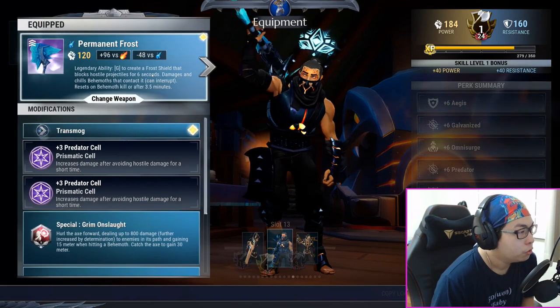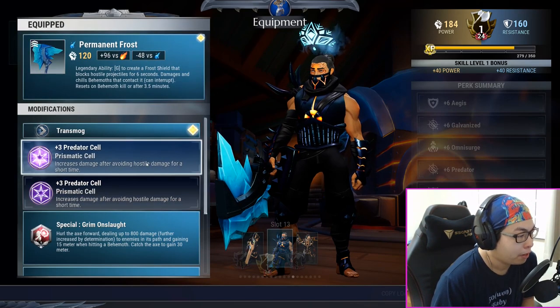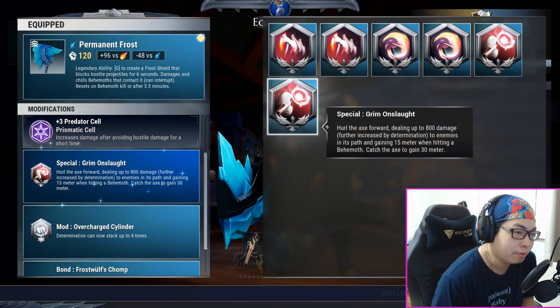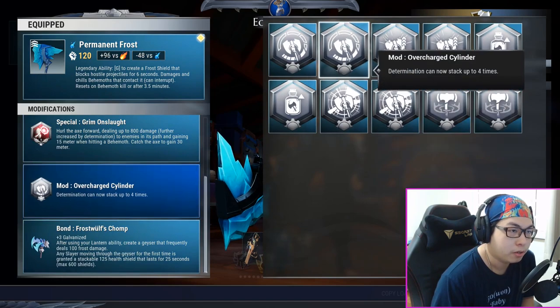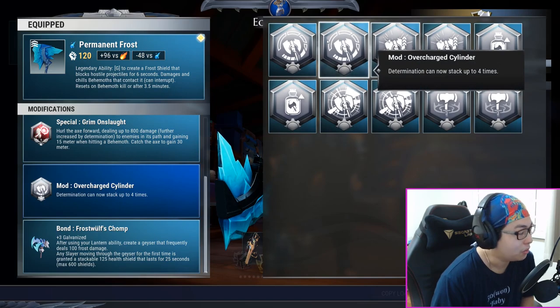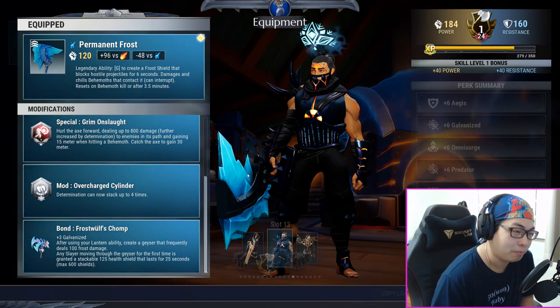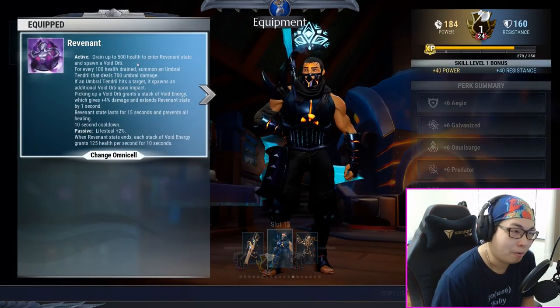You start out with Permanent Frost, which is your Urska Axe. Predator cell, predator cell. Special is going to be Grim Onslaught, mod will be Overcharged Cylinder — we still have two mods per slot. Overcharged Cylinder will allow your axe to stack up to level four, and your bond will be the Frost Wolf's Chomp, which is the frost wolf axe.